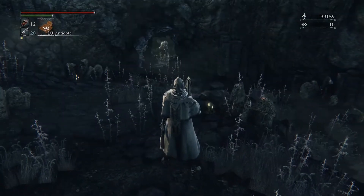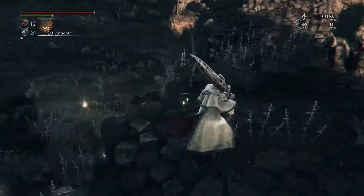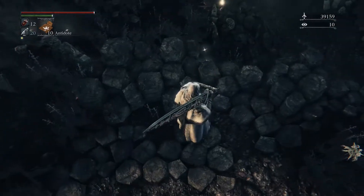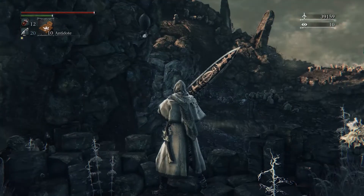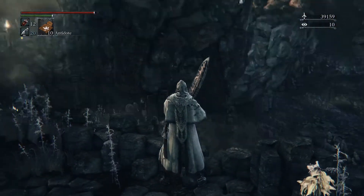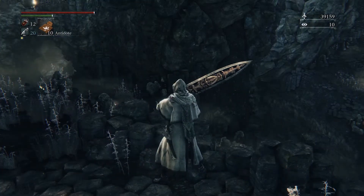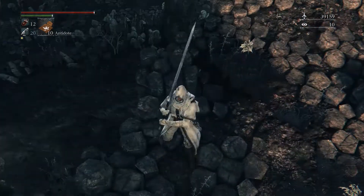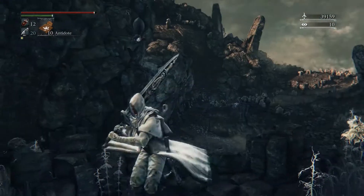Got a little friend over there. See those coins on the ground leading to that item right over the ledge? There's our friend Patches over there. I believe if you run and try to get that item, I don't think you could turn around and dodge him coming at you — I think it literally just plays a cutscene and has him push you into the poison pool down below.